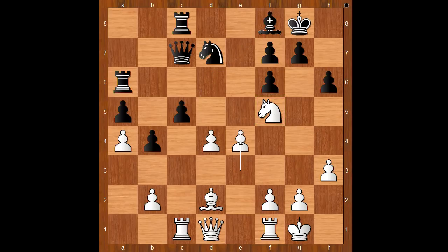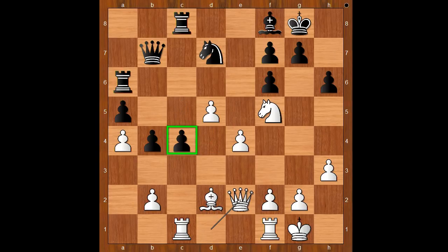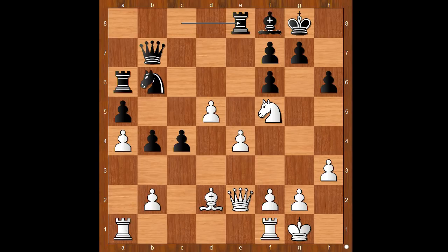Bishop to f8, e4 — unleashing his dark-squared bishop. Queen to b7, d5, c4, queen to e2, knight to b6. Rook to a6, rook to a1. No rush. Rook to e8, rook from f to e1, rook from a to a8 — perhaps intending rook to c8.